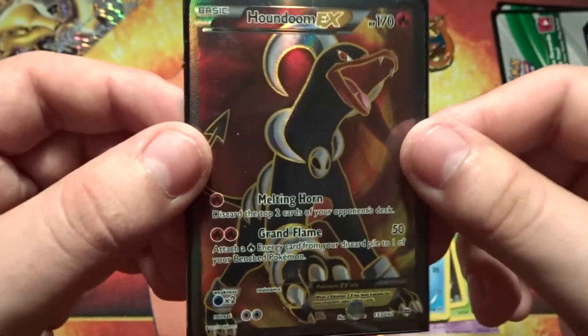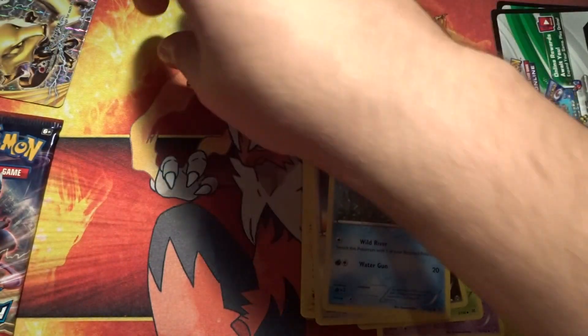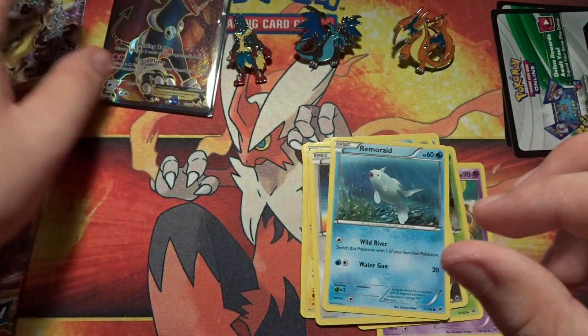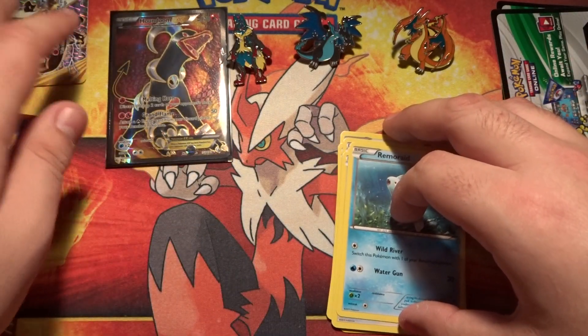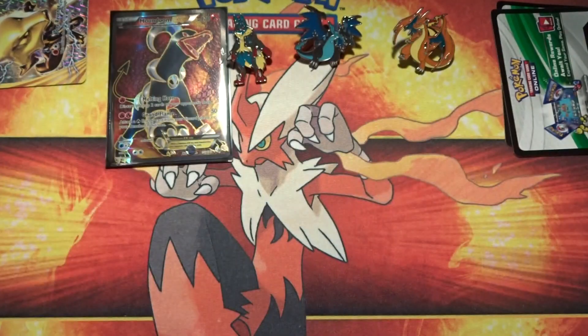That is awesome, I can't believe it! So that means I have regular art Houndoom EX, Full Art Houndoom EX, Mega Houndoom EX, and a Faded Houndoom EX — very nice! I don't honestly consider BREAK cards enough to put in a sleeve, I'll put that in a binder, but man — nice Houndoom EX Full Art, just what I was looking for!